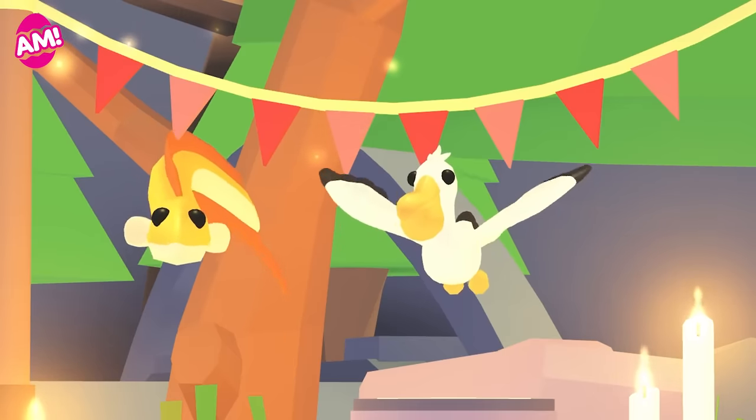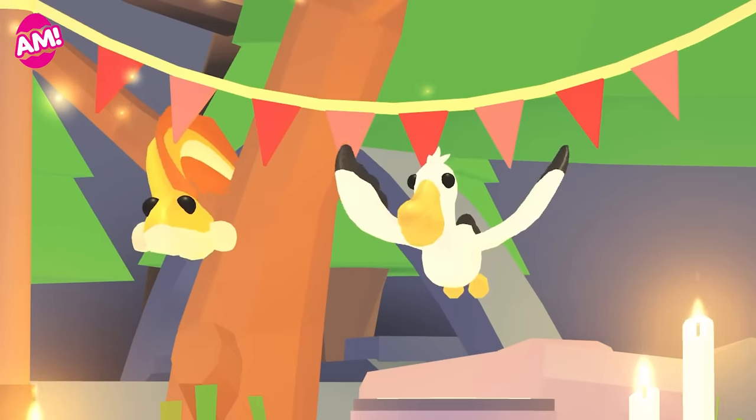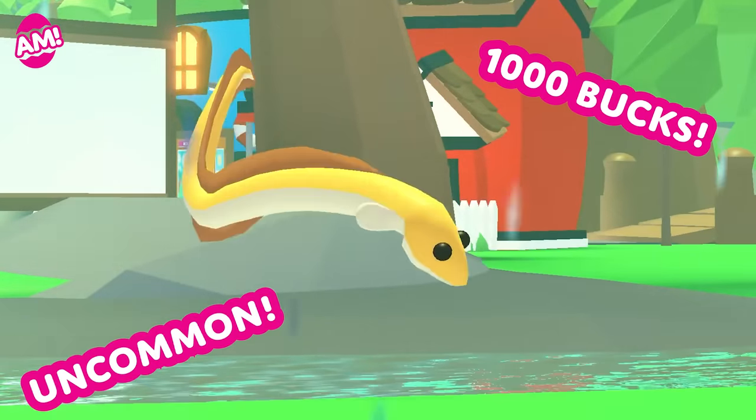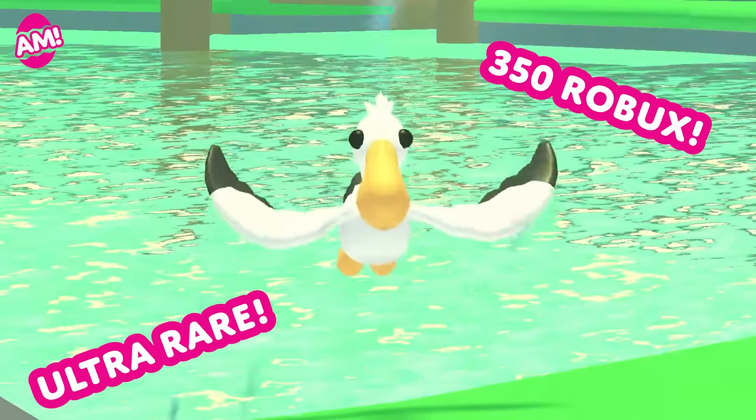That's it for trade improvements. Now let's move on to the two new pets. On a stand next to the nursery, you can purchase an uncommon eel for 1000 bucks, and an ultra rare pelican for 350 Robux.